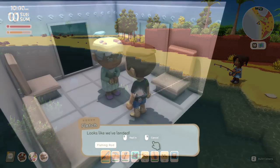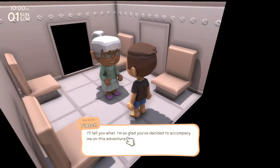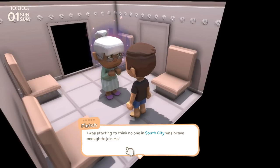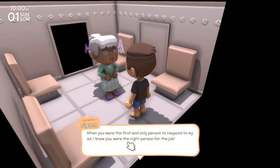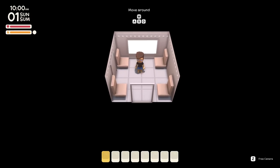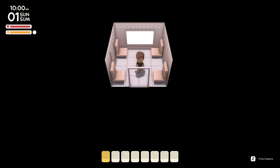We have just arrived at our new island. The game is set in an Australian outback, so it's like a scorching hot desert kind of environment with lots of animals. Here we go - looks like we've landed. This is Fletch: 'I'm so glad you've decided to accompany me on this adventure, Sharky. When you were the first and only person to respond to my ad, I knew you were the right person for the job. Let's get cracking - I'll see you outside.'